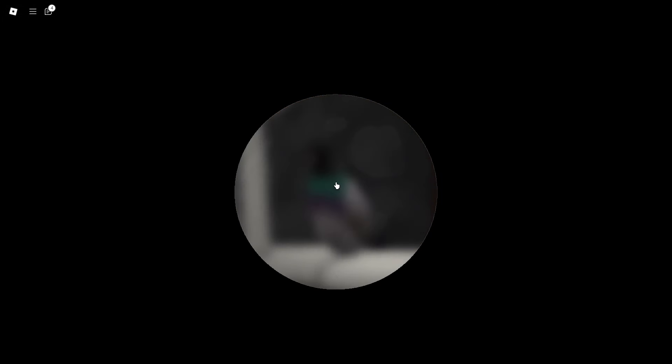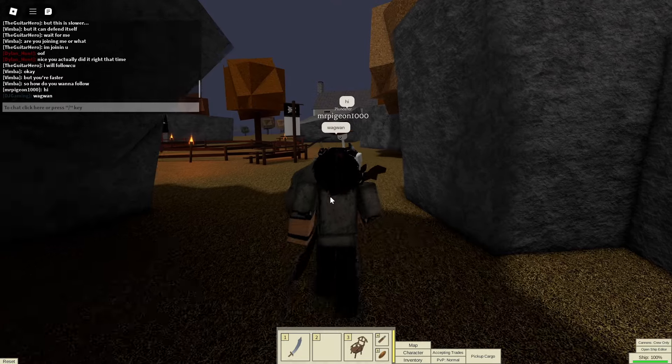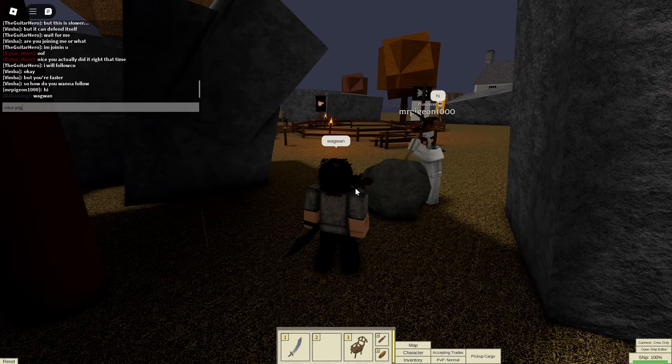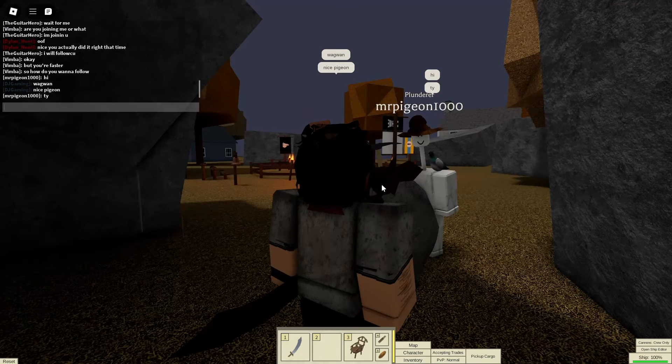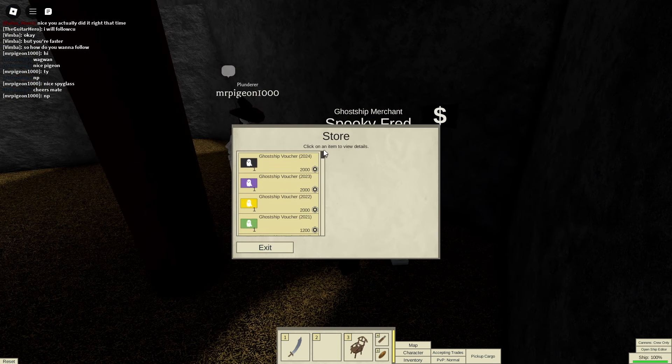This guy's a pigeon — that's cool. Wagwan. Nice pigeon. Alright, so this year we have black ghost ship vouchers.